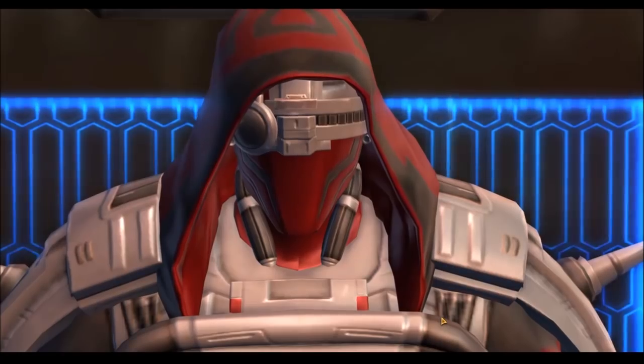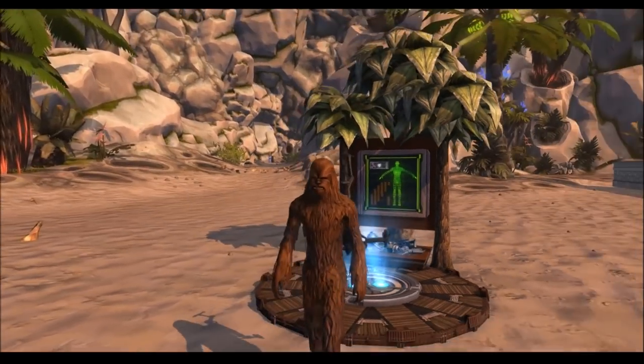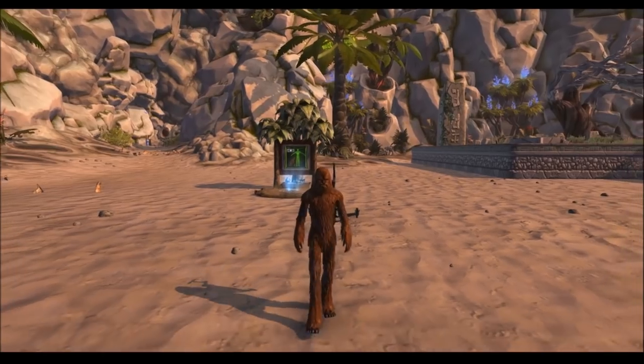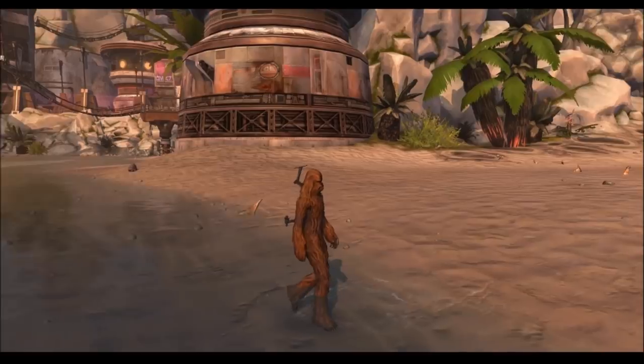The Wookiee one, just from the design of the disguise terminal itself, is really cool. I'm here on the Rishi stronghold just because it's really well suited for this item. You have a tree coming out the back and it looks very foresty with all these leaves. You can go ahead and disguise yourself.